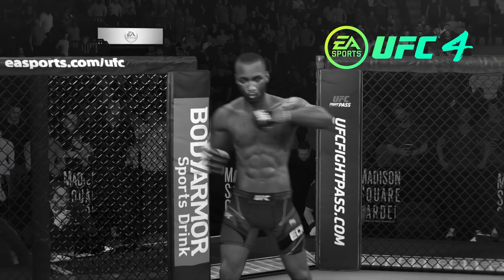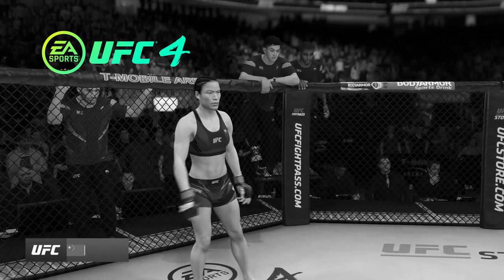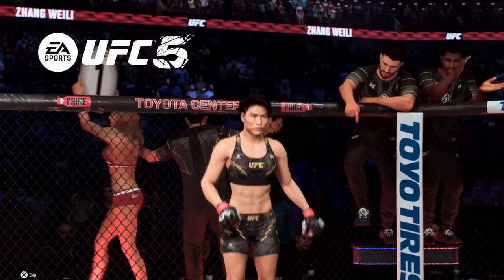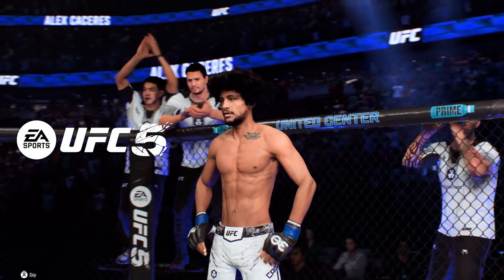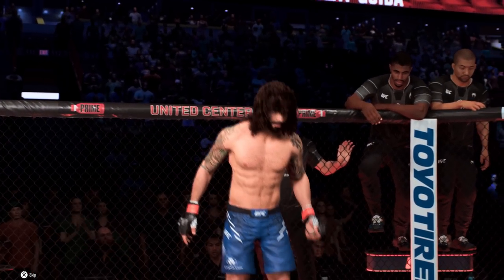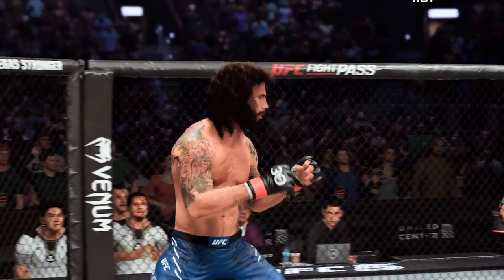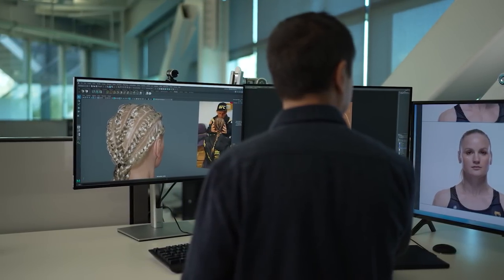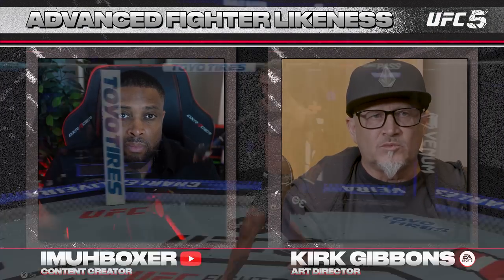While UFC 4 had great character models, UFC 5 takes it to a completely new level. The fighters of UFC are the center of the game, so huge effort went into improvements — comparing UFC 4 models to UFC 5 models, it's strikingly better. A new strand-based hair system makes hair look so much more realistic and move more realistically during play. Additionally, a dual lobe shader affects skin and how sweat and blood roll across the skin, with a huge amount of effort put into making fighter skin feel more realistic and believable.